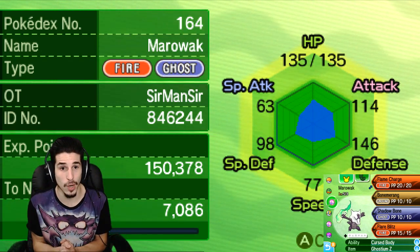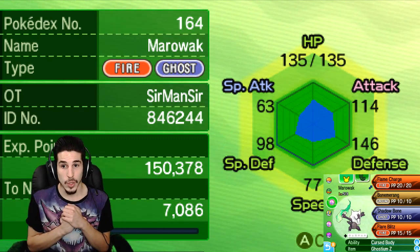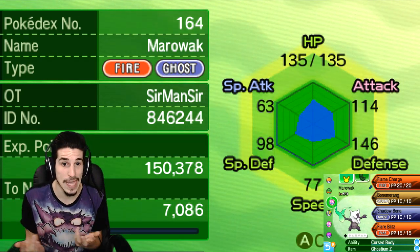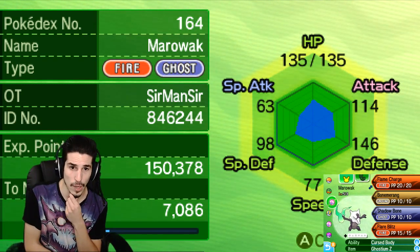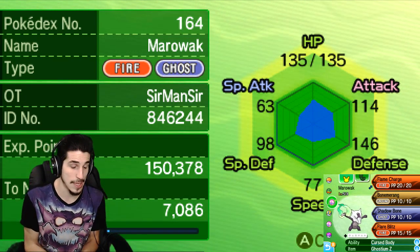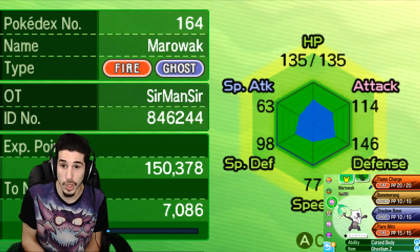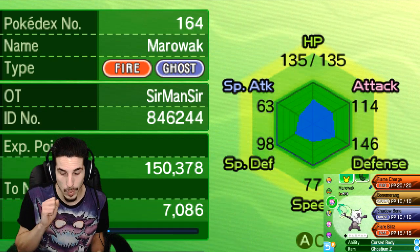If you're saying to yourself, 'Nips, I don't wanna run Flame Charge, I wanna run a Bulk Marowak with max HP, max Attack' — or you just don't like Flame Charge or Flare Blitz — here are alternate options. You can run Earthquake instead of Boomerang. You can run Rock Tomb to lower your opponent's speed and hit Flying-types that avoid Boomerang. You can run Knock Off and pair it with the Dark Z-move for big Dark coverage. You can run Thunder Punch — Thick Club boosted — to hit Water-types. Hey, be my guest.